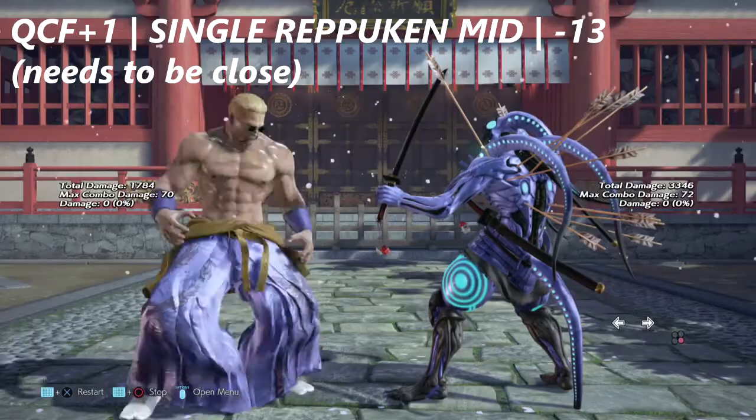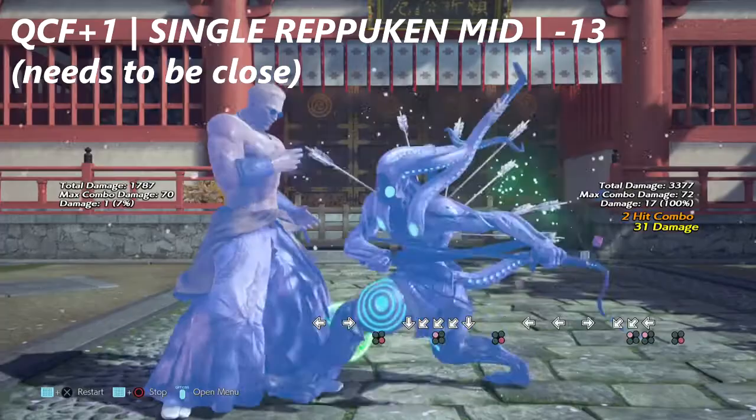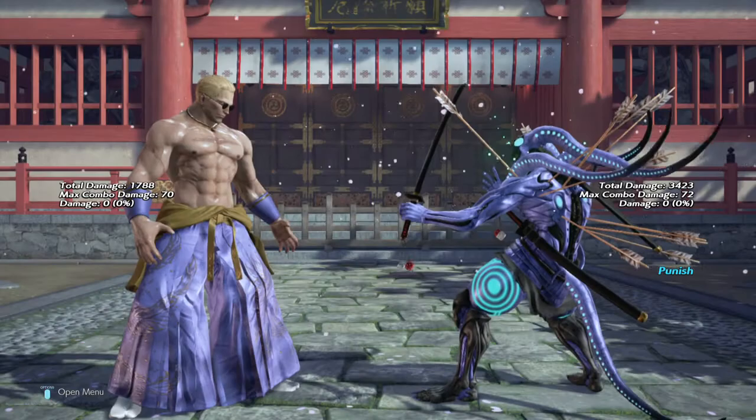Geese Howard's single Rippuken is actually negative 13 on block, but in order to properly punish this move you have to be directly in his face to be able to get the punish off.